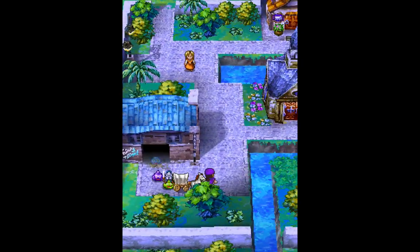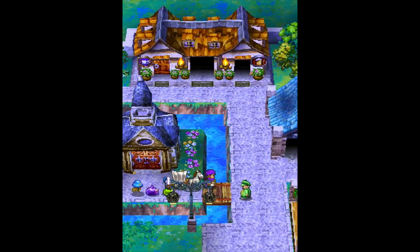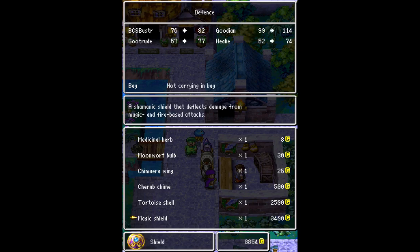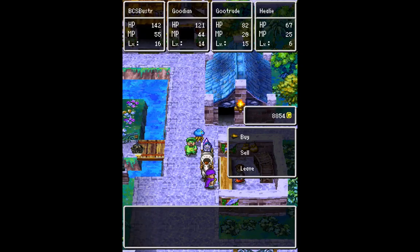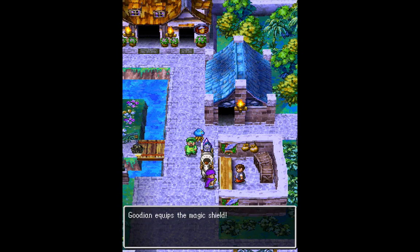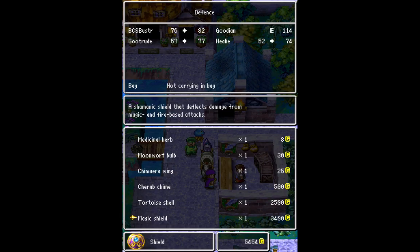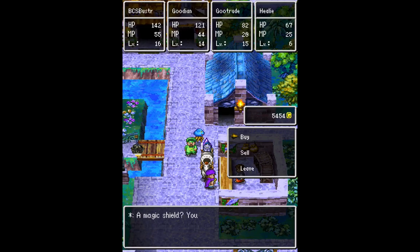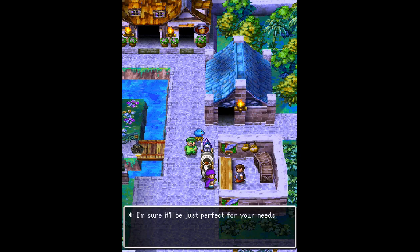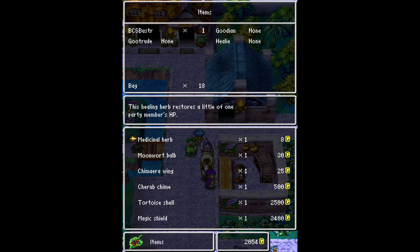Now we need to outfit the rest of our party with equipment. Pretty much the armor I want to get here we can also get in the next town, but I want to get it now before moving on. Next thing I want to buy is magic shields — they deflect damage from both magic and fire-based attacks, so it's really good. Look at that — huge increase in defense for Gootrude, so let's give it to him. I want to try and get as many of these as I can because this is a great shield. Looks like I can pick up one more. I'm going to give that to Healy because he needs the defense a little bit more, and you'll see why I'm doing that a little bit later.